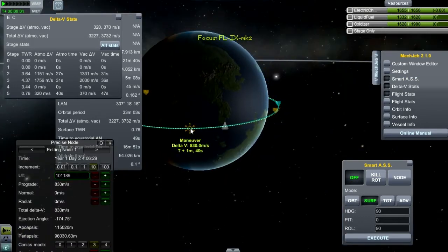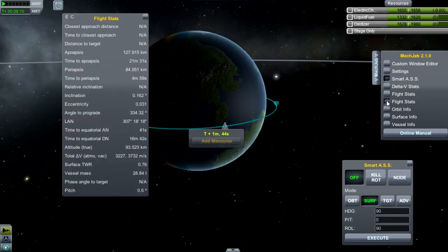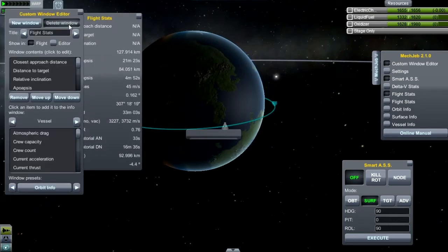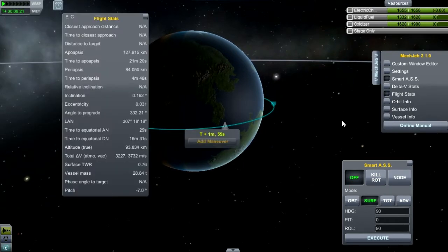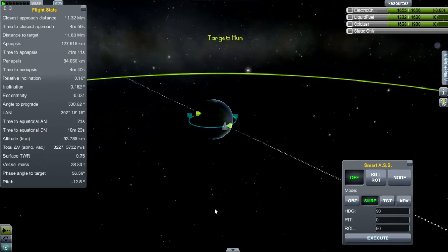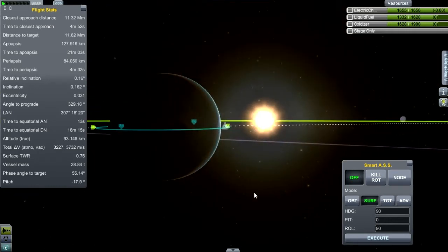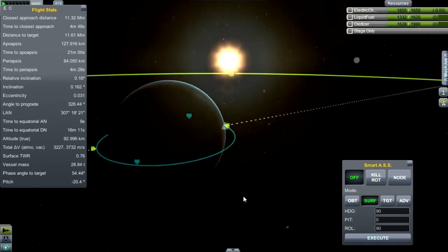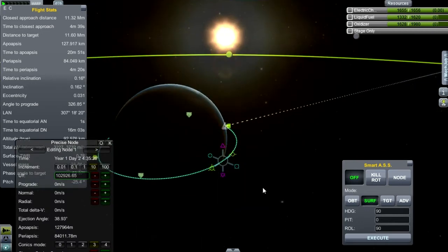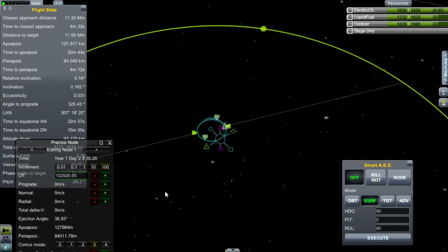Take a look at our delta-V stats — there's 370 meters per second left. Then the lander can finish the job. That looks good to me. First we get rid of this node. Select the moon as target. 0.2 degrees out of alignment — I don't think that's very bad at all. I'm going to eyeball it. The moon is here; I'm looking for approximately where the moon will come over the horizon, and it's going to be right there.